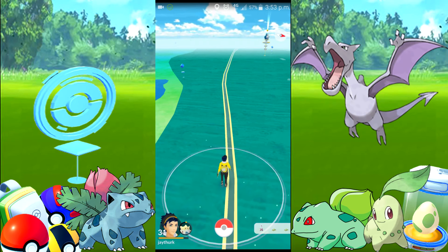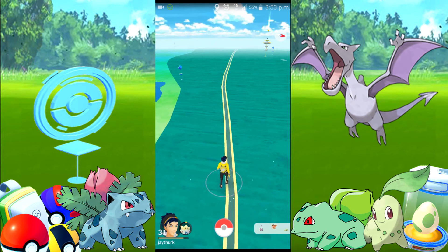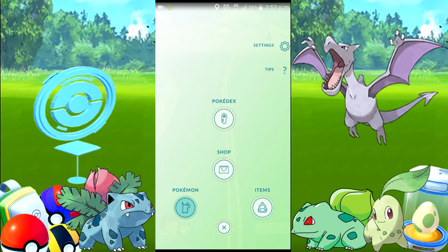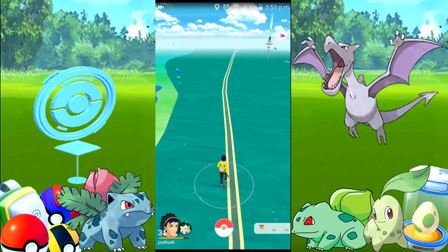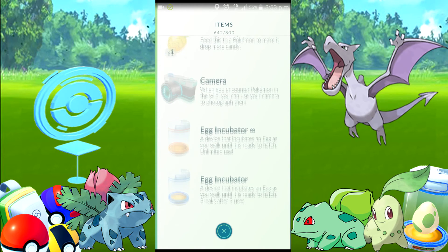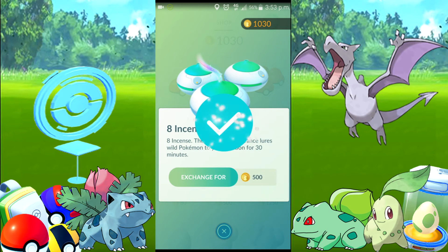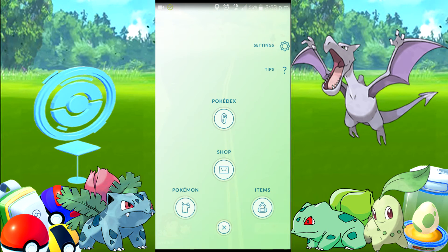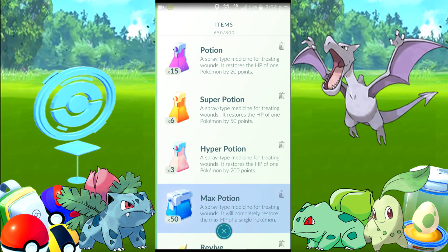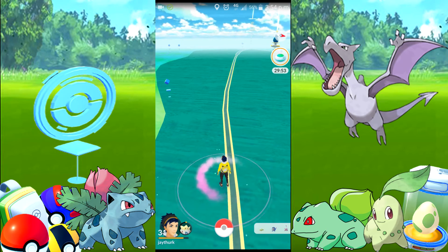I've had much better luck from eggs in this generation than from catches. I've hatched about 20 eggs so far and out of those, probably 15 have been new Pokemon. Let's see what the egg is doing - not doing particularly well, but eventually they'll hatch. Let's stick an Incense on and see if that helps - yeah, that'll do. We'll use one of them and see if we can entice one to come out. Hopefully we can get one.